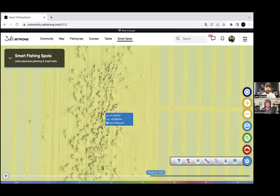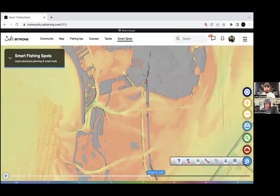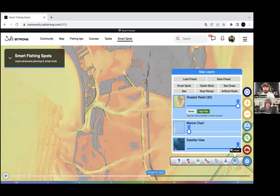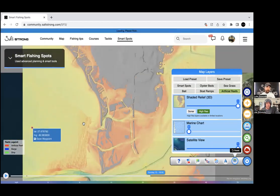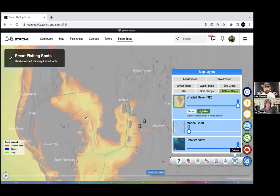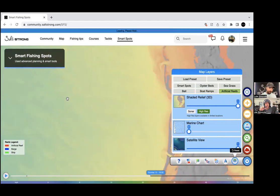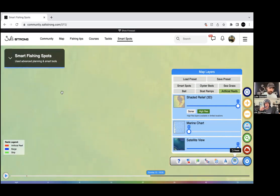In just 18 to 20 minutes of exploring the system, you've already uncovered countless spots — that's the power of Smart Fishing Spots, step two of the system. There's also a dedicated reefs layer logged by FWC showing inshore and nearshore reefs throughout the region. You can zoom into these reefs and then switch to the high-def bottom imagery to see exactly what structure is down there. Smart Fishing Spots has a whole lot more beyond what was shown here.